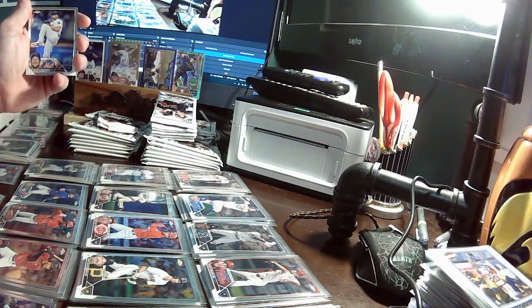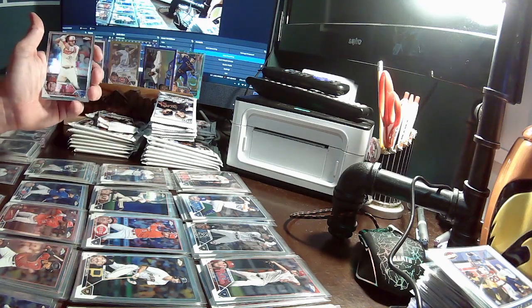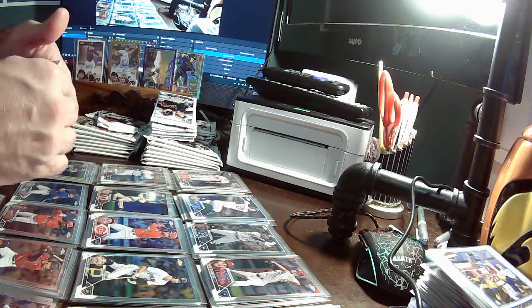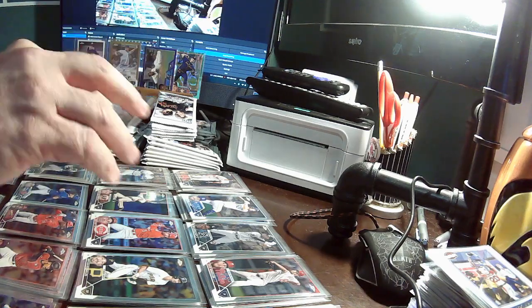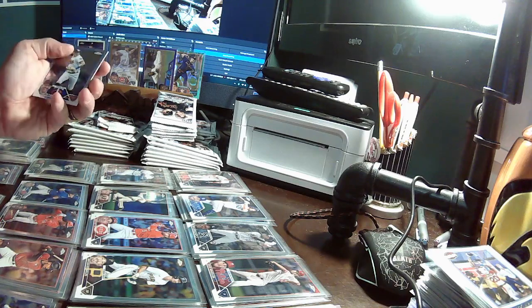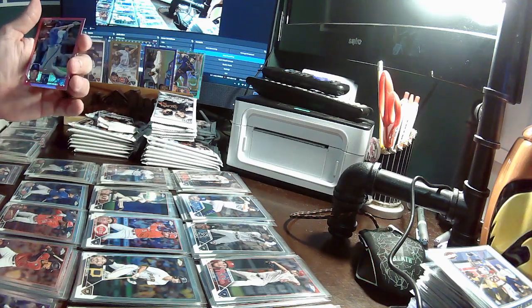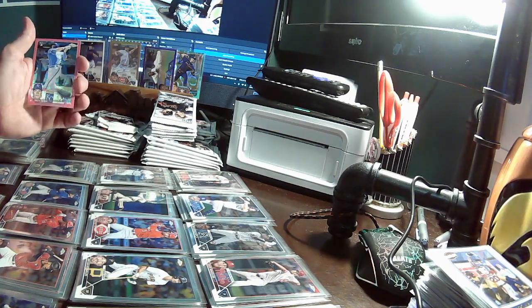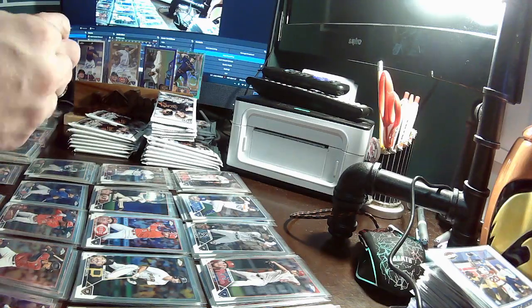Max Scherzer, Mike Trout Angels, Shane Beaver Guardians. Going out to Jerome is a silver Carlos Correa for the Twins. For the Royals, going out to Richard, we have a pink Nate Eaton. Last pack in this blaster — we have five full blasters and then the two additional packs left.